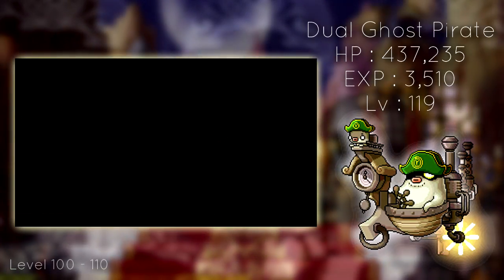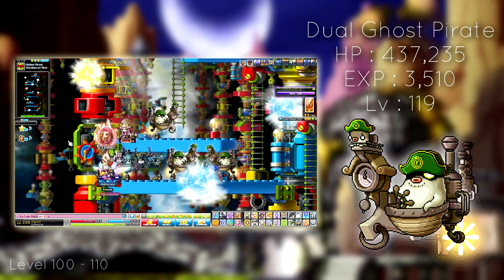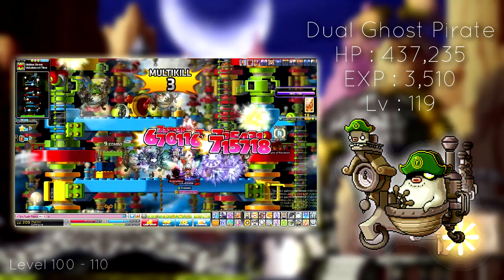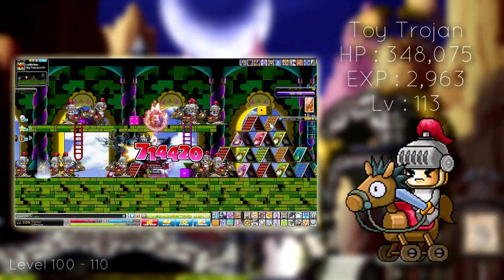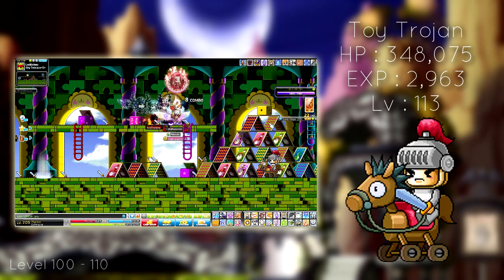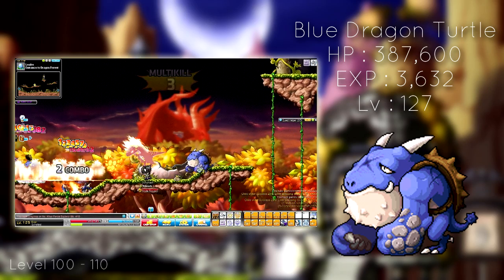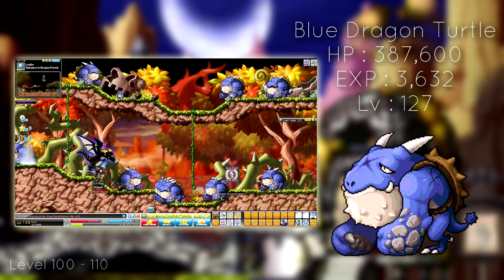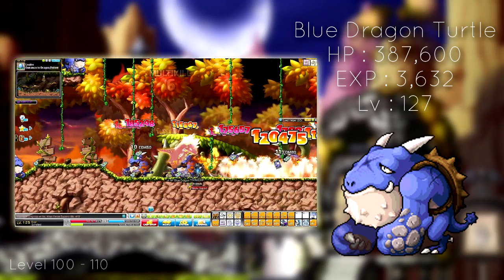Welcome to fourth job advancement and new shiny skills. At a balanced time, you'll find Dual Ghost Pirates — the map is pretty big so training here isn't too bad and the experience is okay. Get your motion going from top to bottom in the map. Another decent map in Liderium is the Toy Trojans over at Sky Terrets 5 — the map is really good and killing them should not be an issue at level 100. If Liderium is not your cup of tea, go back to Leafri — there are Blue Dragon Turtles at the entrance to Dragon Forest. It's a large map but the dragon turtles spawn quickly and tend to be bundled up.